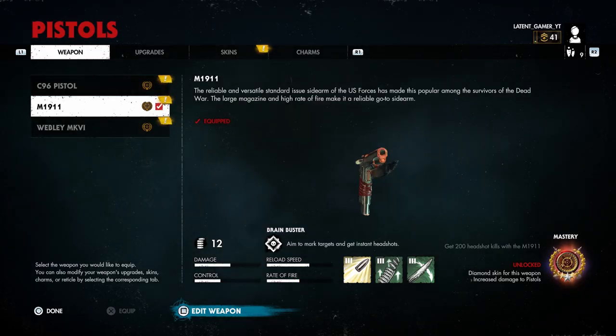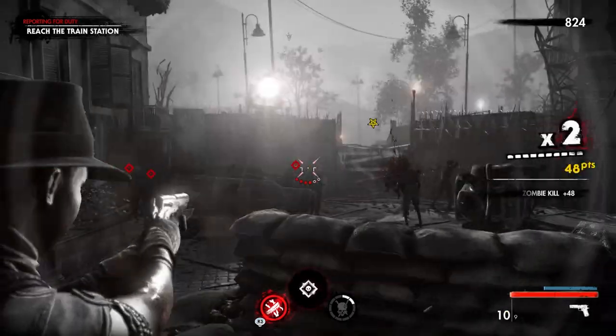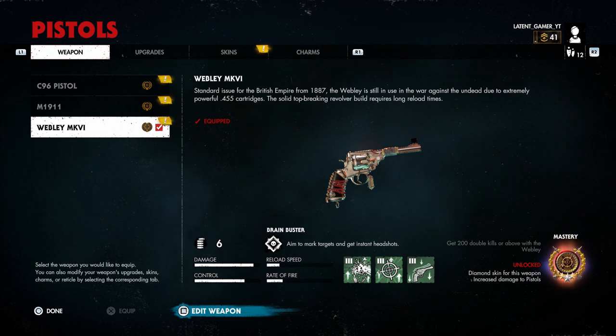For your pistol of choice, the first and easiest pistol to master is the M1911. All you need to do is get 200 headshots with this bad boy to get that platinum skin.